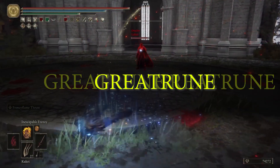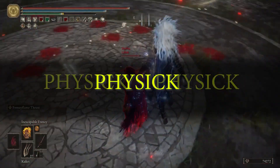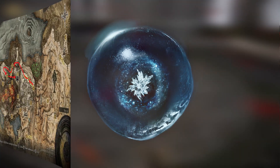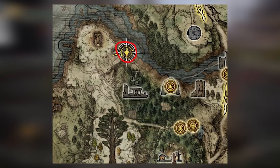You'll want to go for Godric's Great Rune to give all attributes a 5 point boost. In your Physic Flask you'll want the Cerulean Hidden Tear for 15 seconds of infinite FP — you can find it here. Then you'll want the Faith Knot Crystal Tear to boost your faith even further. You can find that right here.